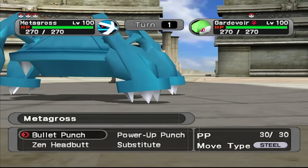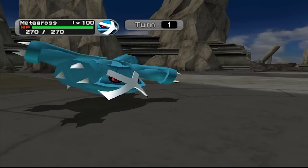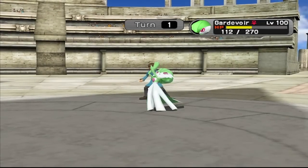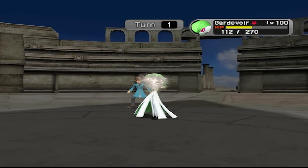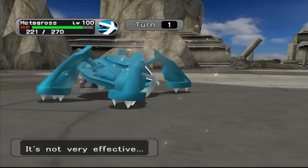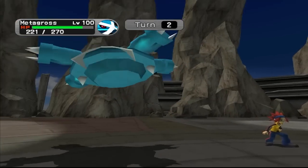So right now I'm about to bullet punch the hell out of you. Finish him now! Look how much damage that did, baby. What do you have? Moonblast. Who do you think you are? I think that's Mistball's animation. Last but not least, finish it now. Bullet punch.